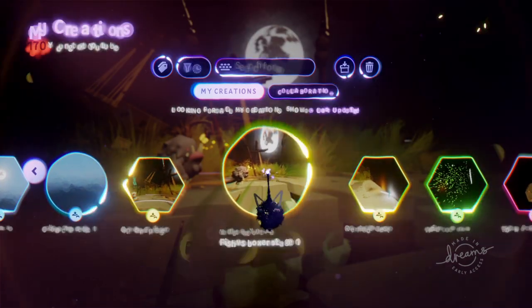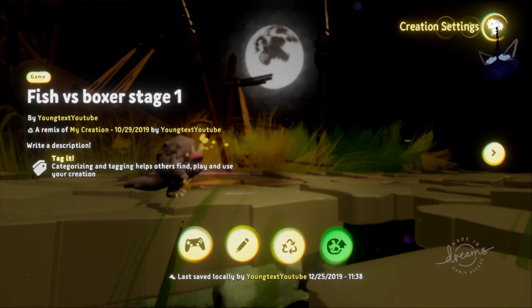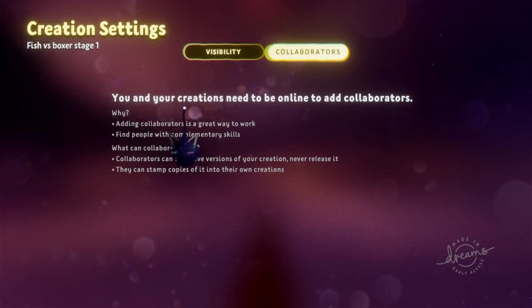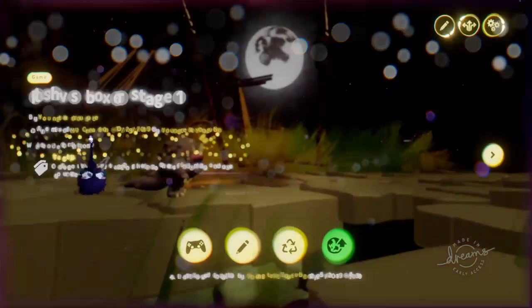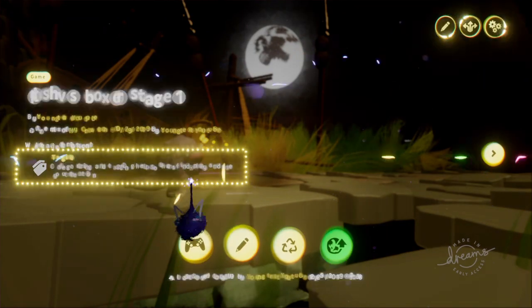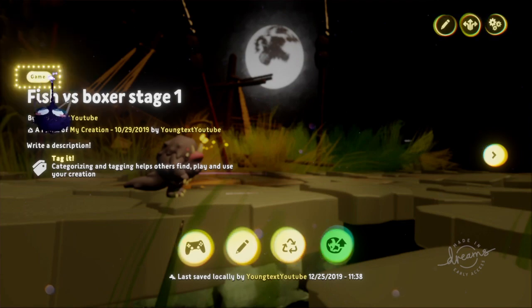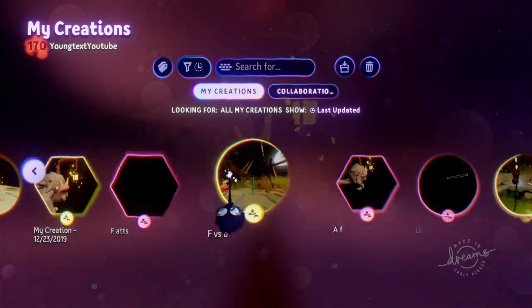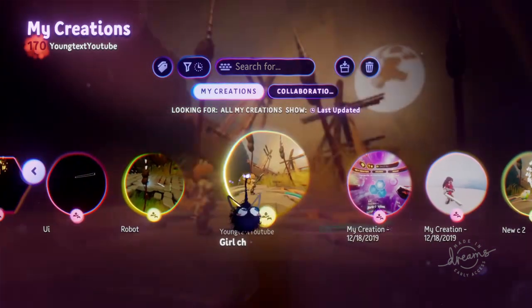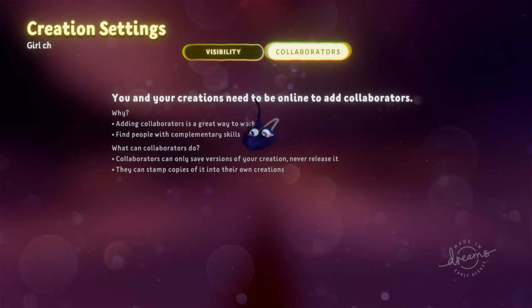What you want to do is go to whatever you are creating, and then go to creation settings and then go to collaborators. Now, if you don't see this, that means you cannot send it to somebody. There will be a plus sign right here. I can't send this one — it usually has to be under the proper game listing, which you can change up here.